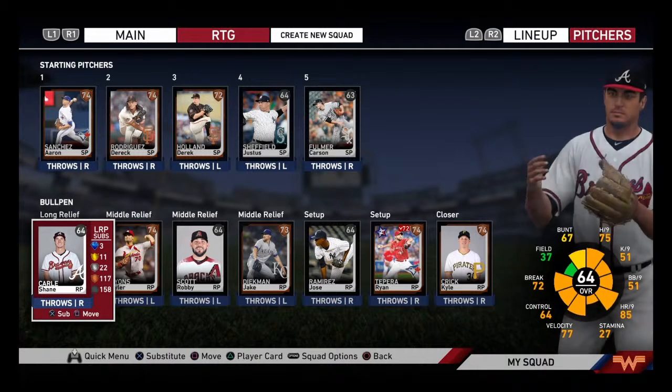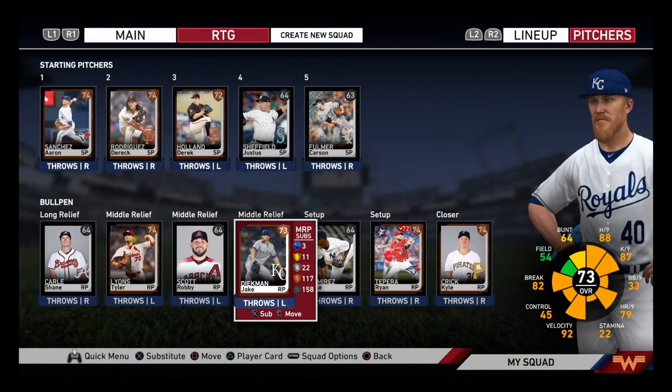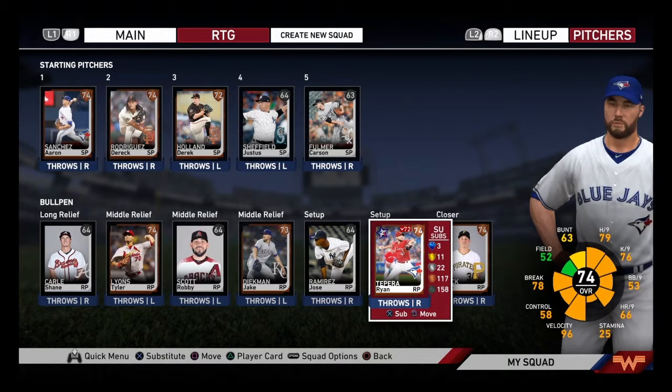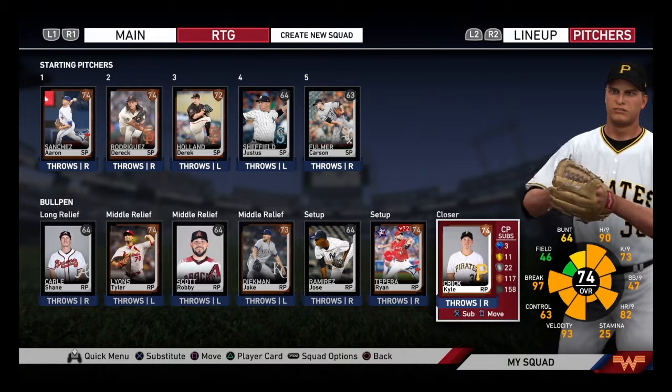I decided to upgrade four arms in the bullpen. We got Tyler Lyons and Jake Diekman — I know him very well, he used to be a Ranger. He's a hard-throwing lefty and look at those hits per nine on a bronze card. Sure he can't control very much, but it's gonna work. We got Ryan Tapera — hits per nine, velo, break, all pretty good stuff. And then we got Kyle Crick: 90 hits per nine, 82 homers per nine, 97 break, 93 velo, 63 control.